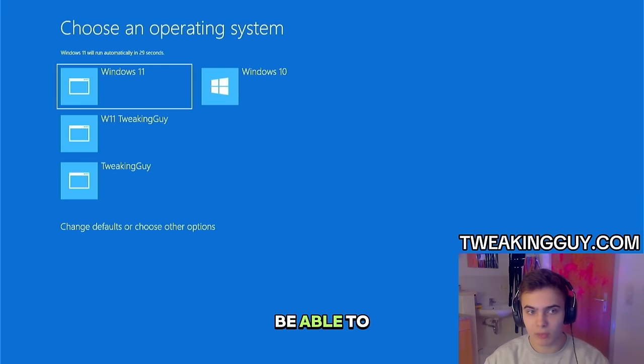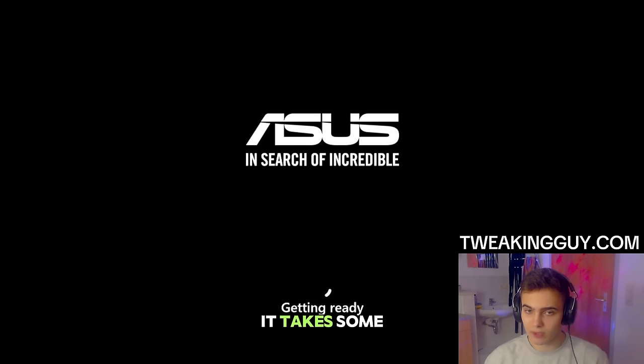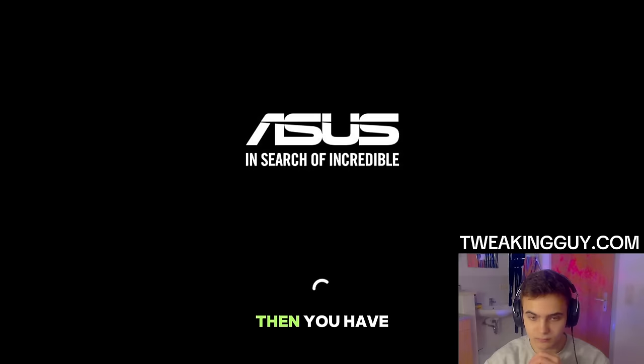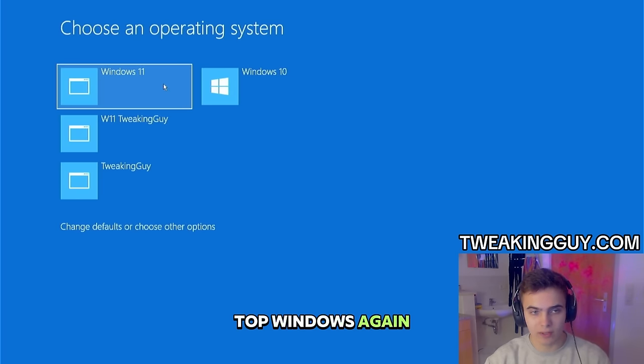Now you should be able to see two Windows options — for me it's four because I have multiple systems. But for you, you should see Windows 11 and your old Windows. The one in the top-left corner is going to be your new Windows, so just select it. Don't worry if it takes some time — it's just a very big ISO. It's going to restart again, and once you see the menu, just select the top option again. Then you have to wait, and now we're getting into Windows. Once you're in, open the top Windows again and let's start.